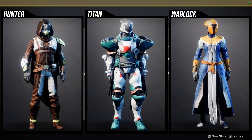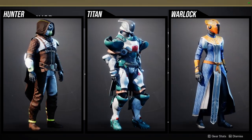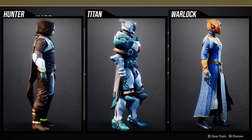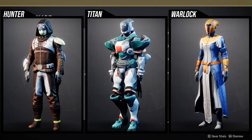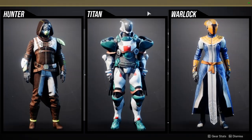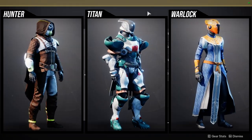The armor set this week — I'm not the biggest fan. For hunters, the white on the visor for the helmet does not change color. A lot of pieces in this armor set don't change color — specifically the helmet, the cloak, the boots, and some piece of the chest piece. For titans, there are pieces that don't change color either, specifically on the red blocks — pretty much everything but the mark.